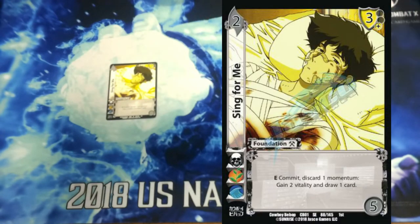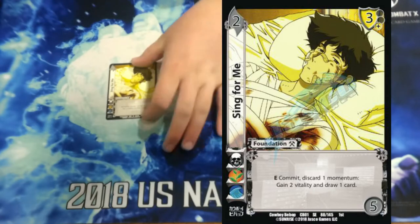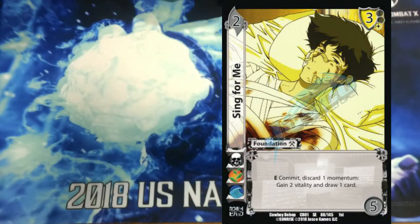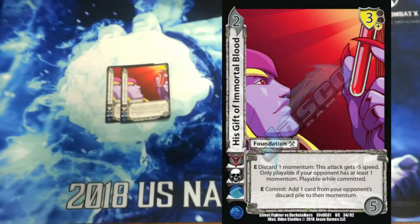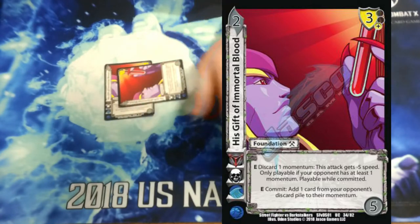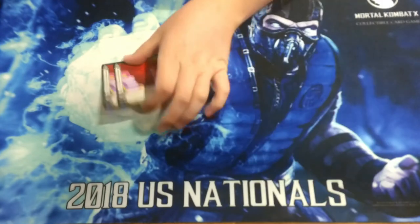Playing 1 Scene for Me. I felt like how I had this deck built, I really needed momentum a lot of the time. So enhance commit: discard a momentum and we gain 2 life and draw a card. I think this card's a lot of value just as a foundation, and the cost is attacking your opponent one time. Playing 2 His Gift of Immortal Blood — we can enhance commit to take 1 card in our opponent's discard pile and put it into their momentum, so if it's like a problem card or if we're playing against Goro. And then enhance discard momentum: this attack is minus 5 speed, but our opponent has to have 1 momentum. So we can enhance commit to put a problem card in their momentum, then enhance discard momentum to get minus 5 speed.